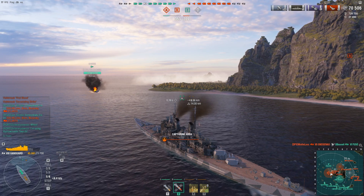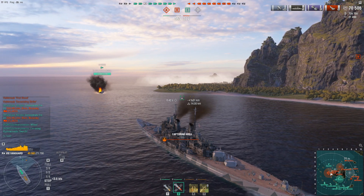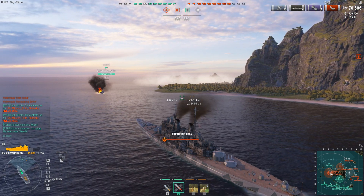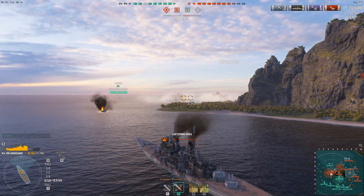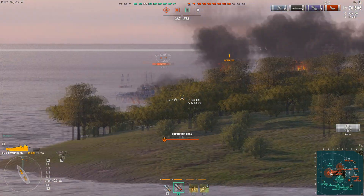Most tier ships will overmatch its armour — it's only got 32mm bar armour, and most ships will overmatch that with general plating. So you really need to pick your brawling engagements carefully.